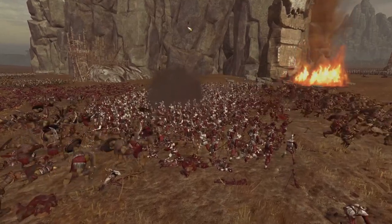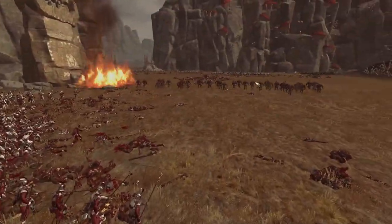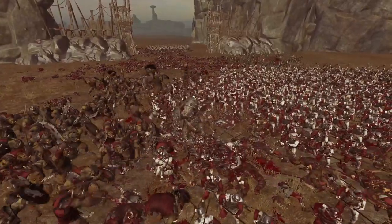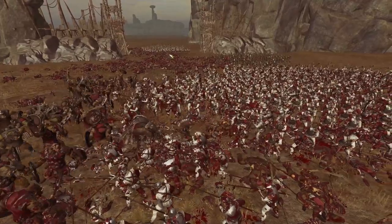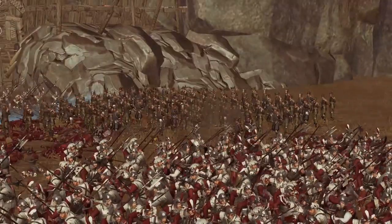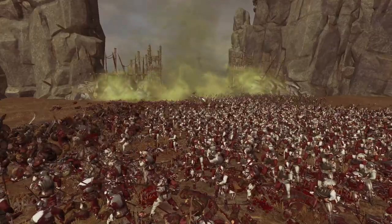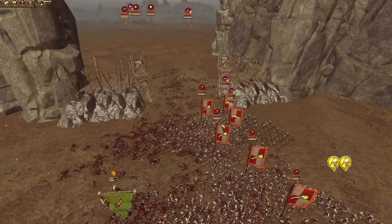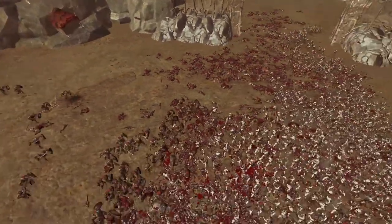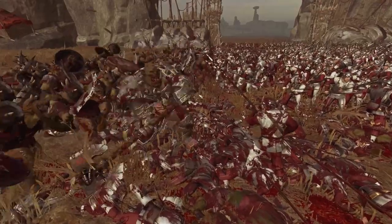Grimgore wants to get involved and there we go — the Doom Diver catapults I forgot to mention are getting involved now. Grimgore is getting stuck in right now, he saw a flank and he's smashing the enemy. My Savage Orcs are actually routing from the battlefield — cowards! They should have seen Grimgore and rallied toward him. More empire swords and halberds are coming in as a constant stream. My fanatics are focusing down the missile units as best they can. A beautiful Foot of Gork right on the enemy lines, demolishing all four units in one perfectly placed shot — that was so nice.